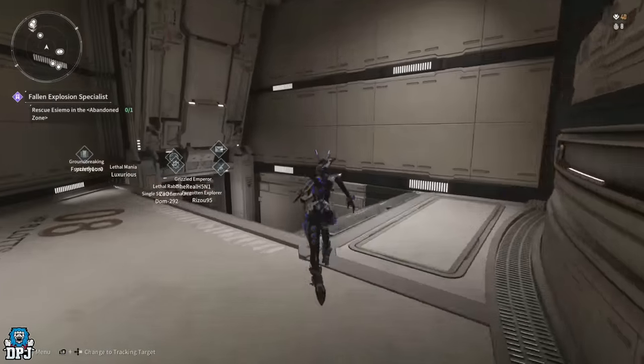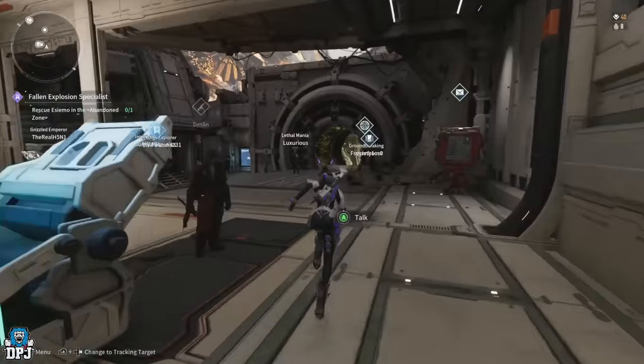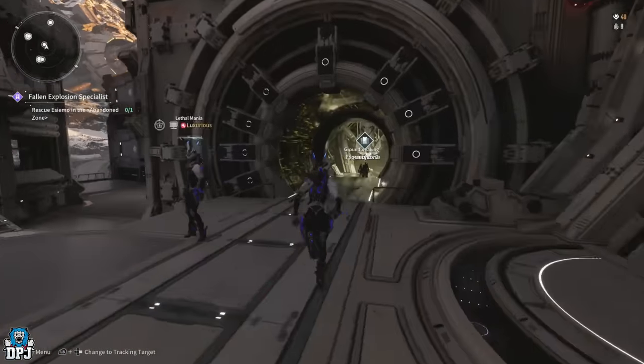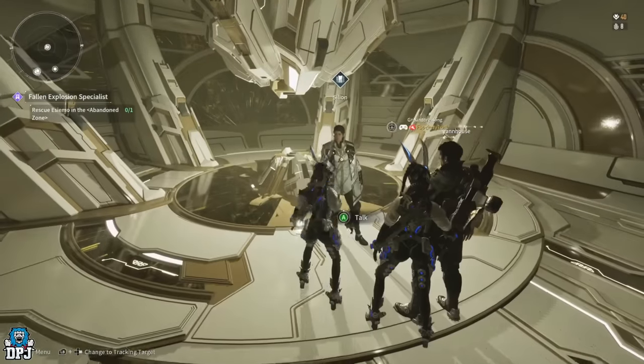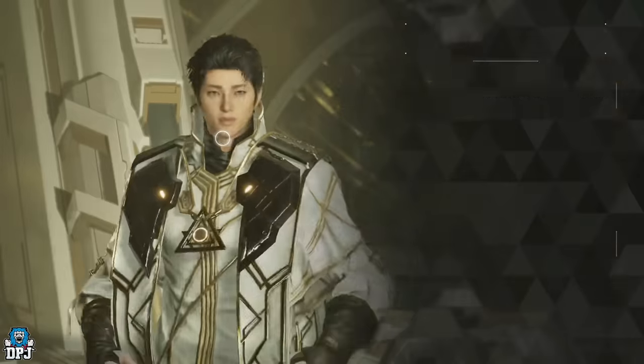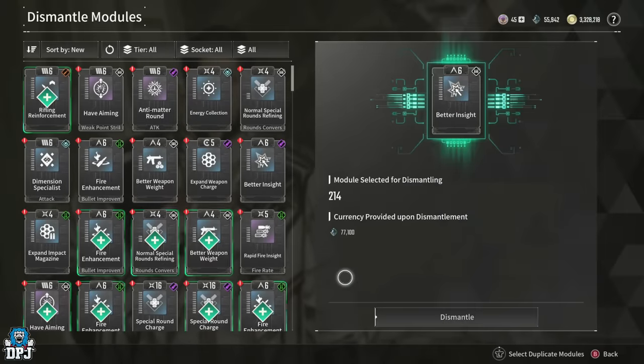So materials, we need to do some dismantling. I've got to have a few modules to dismantle from doing this. Let's go down and dismantle — select duplicates.